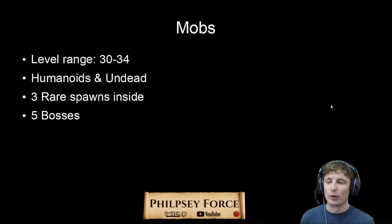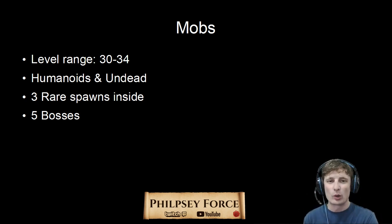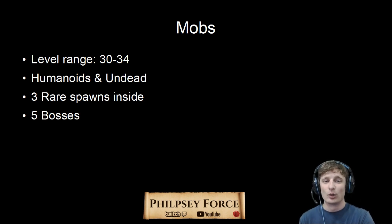The mobs range from level 30 to 34 elite — not counting the level 8 undead guy or the level 25 undead guy that's getting tortured to death. So the elites you're going to be killing are 30 to 34. They are Humanoids and Undead. There are 3 rare spawns — that's 3 rare spawns — for a total of 5 bosses, or 5 named characters, for you to kill and loot.